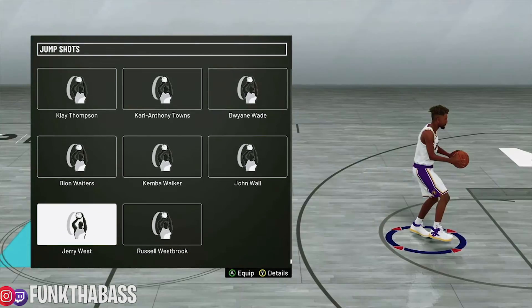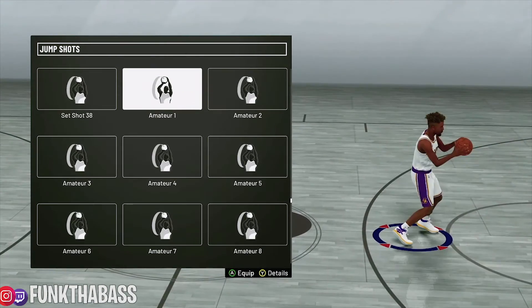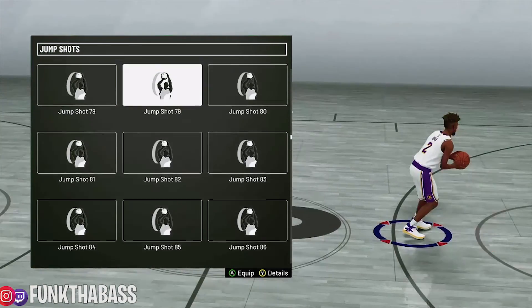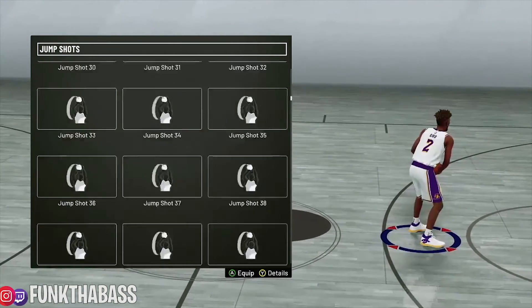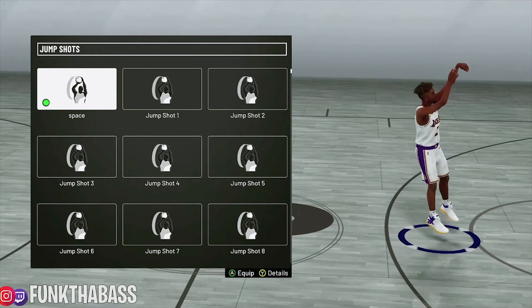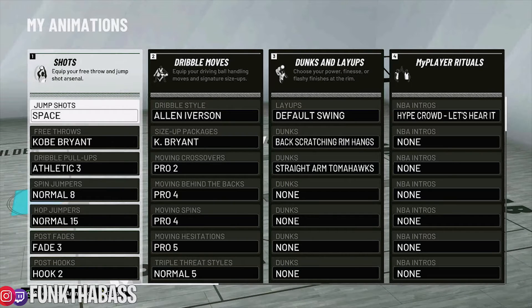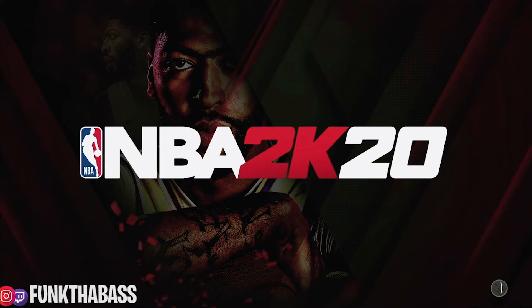So what I basically did is I went to the store and I bought every single jump shot. You don't have to keep closing the app or changing your save data. I just went to the jump shot section in the store and bought all jump shots. This is my one custom jump shot that I use in my career — currently working on a floor space and slasher. I'll put up my 99 slasher video when I get to it, but I wanted to put this out now because I know a lot of people are complaining that jump shots are not sticking.